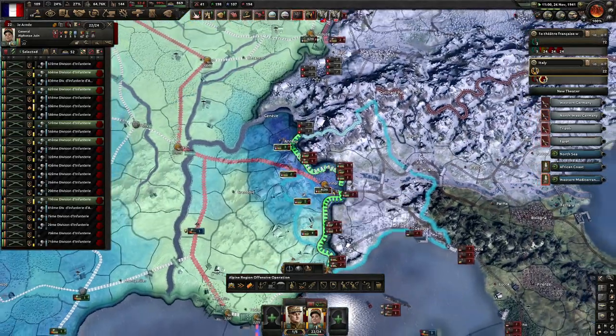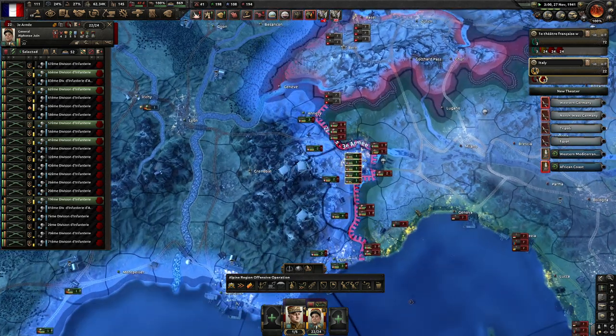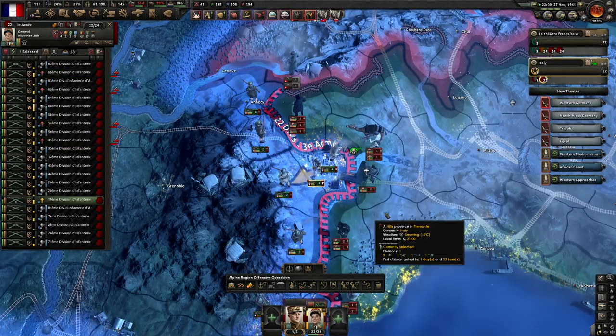Did we take a supply hub? Yes, we did — that is really good. You have all the things to take, this is the best one here. So maybe we might just be in a position to take Italy out of the war.